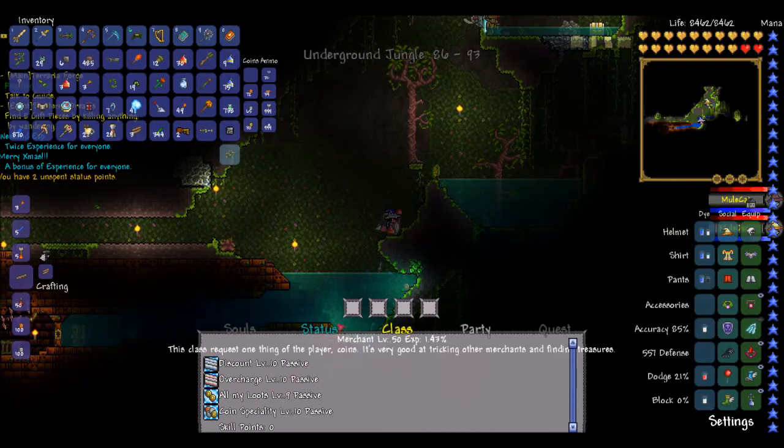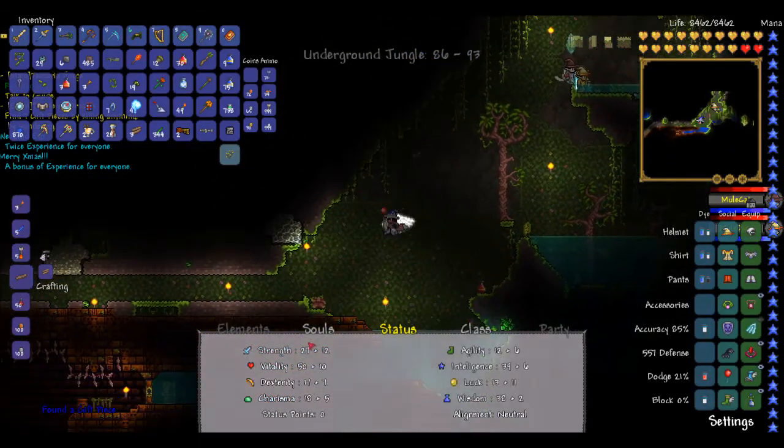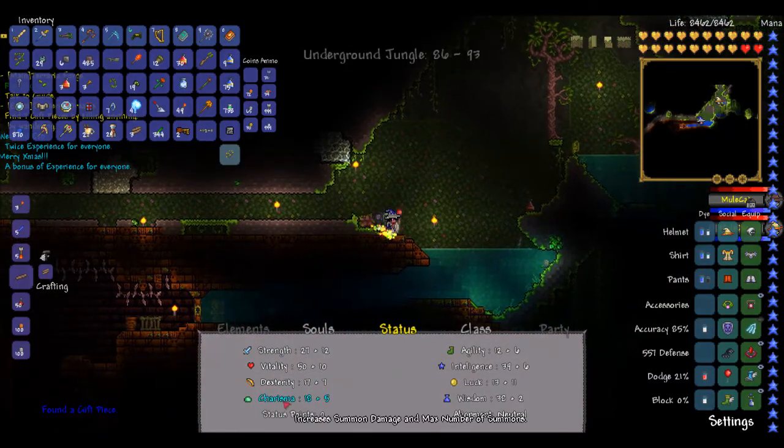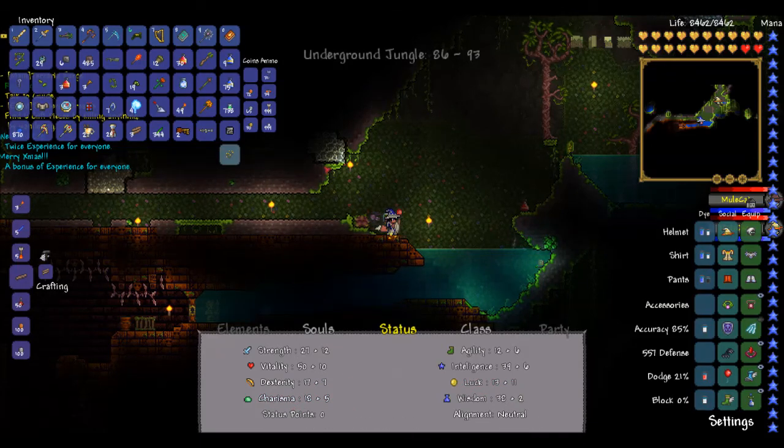I got status points — let's go for charisma this time. We're getting to the point where we can get some summoning armor in the future, so I kind of want to start working on charisma a little bit, maybe strengthen our weaker skills: dexterity, agility, luck, charisma. We'll see how it goes.